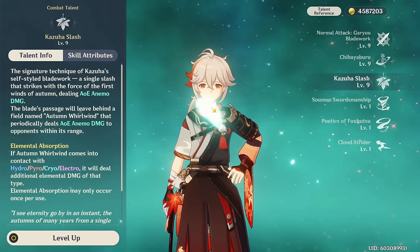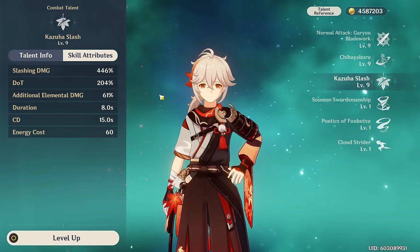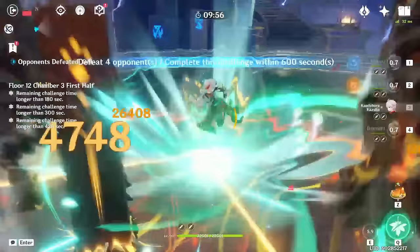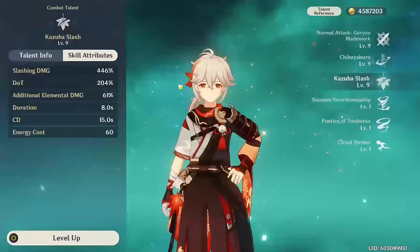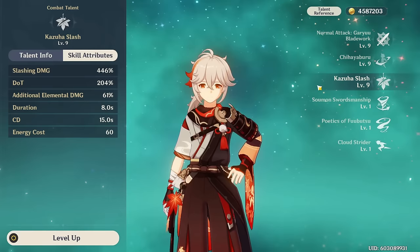Kazuha also has an amazing elemental burst that is central to his kit and that you want to maximize. It does an initial slash, then leaves a whirlwind on the ground that deals damage over time while constantly swirling enemies. It also has the property of infusing with an element it comes into contact with — for example, you can place Bennett's field first, then use Kazuha's burst inside it to create a Pyro field. It lasts 8 seconds with a 15-second cooldown.